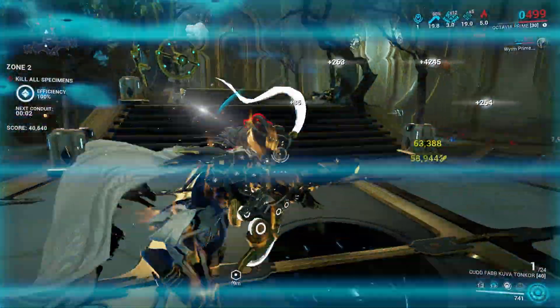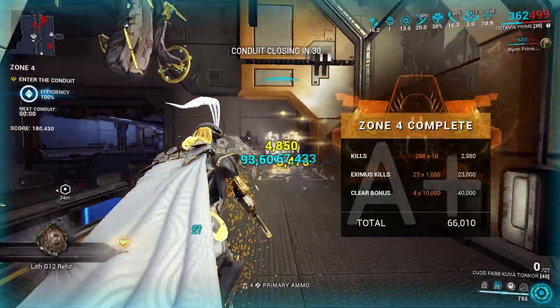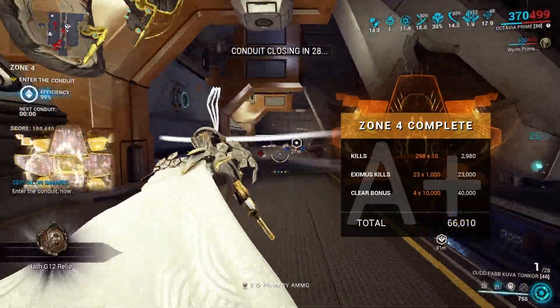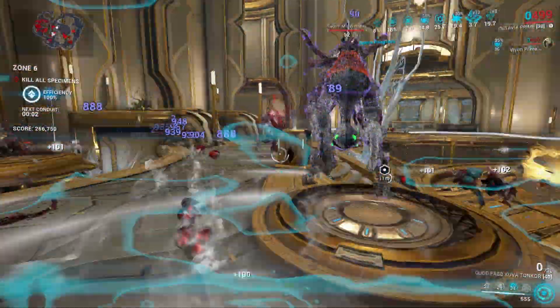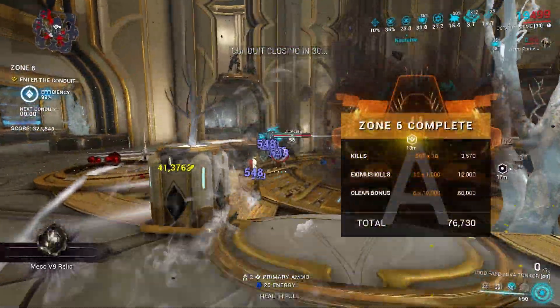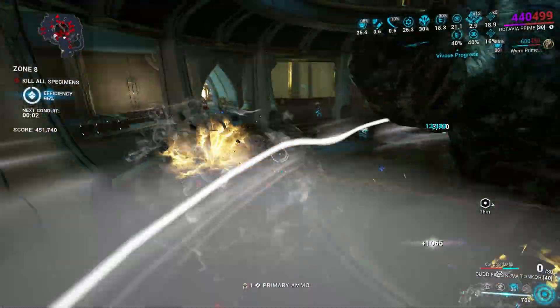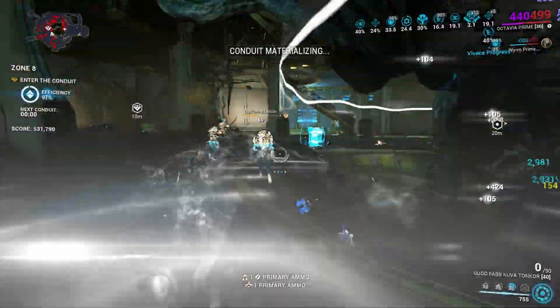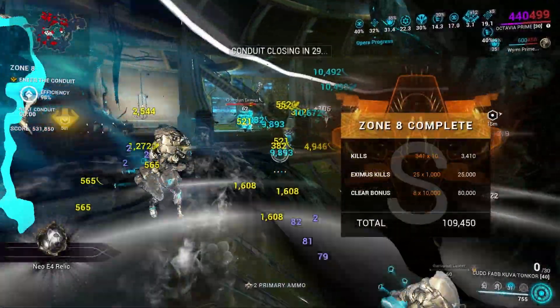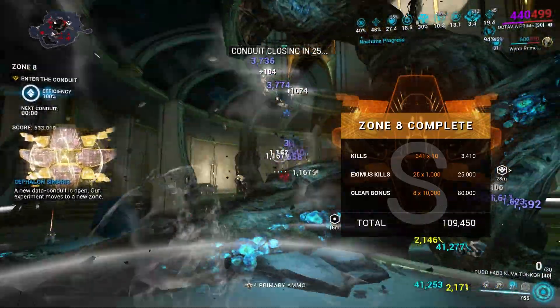Once you're in the Onslaught, you can expect the Cora Chassis to drop at the second and fourth zone with a drop chance of 8.3%. Moving on to Cora Neuroptics, which you can expect at the sixth zone with a drop chance of 9%. Lastly, we have the Cora Systems and her main blueprint, which you can expect at the eighth zone of the Centry Onslaught with a drop chance of 11.2%.